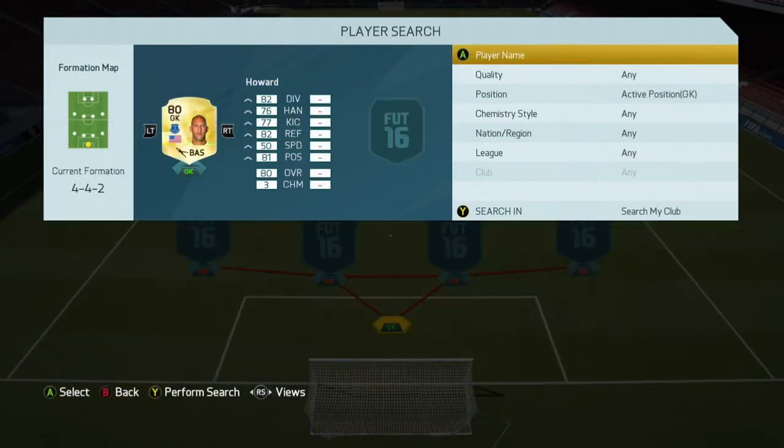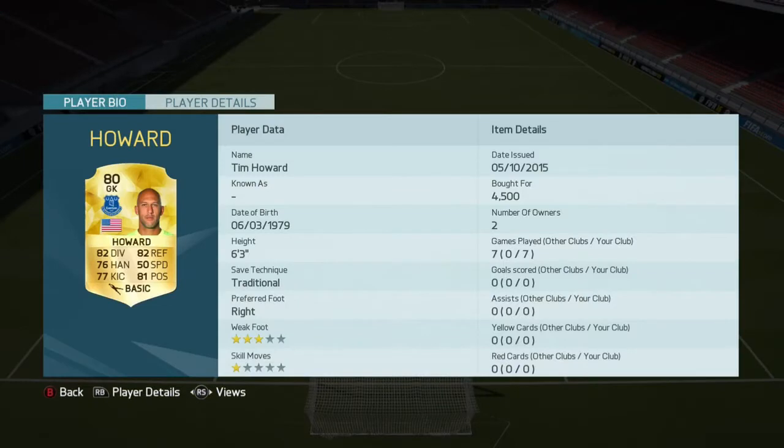The first person starting in goal is Tim Howard. I think Tim Howard is a cheap David De Gea, with 82 diving and 82 reflexes. I think he's a great goalkeeper. He's 4.5k — decent.